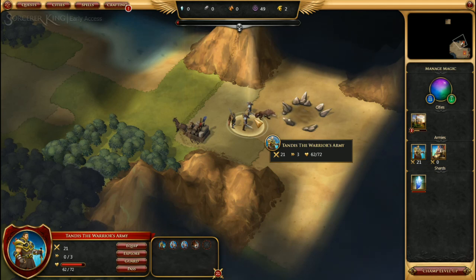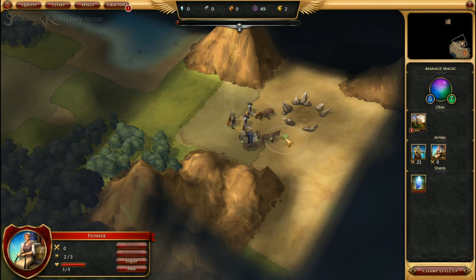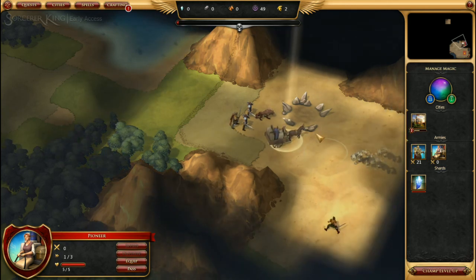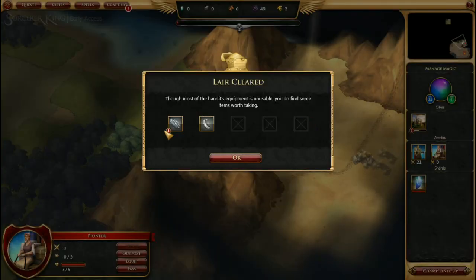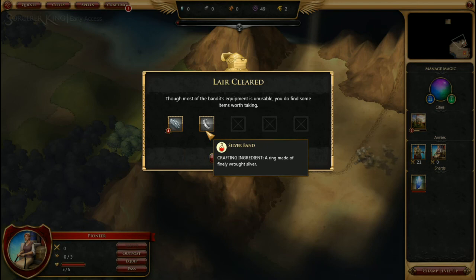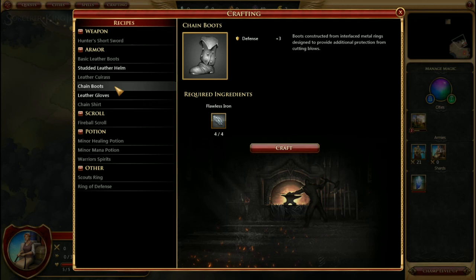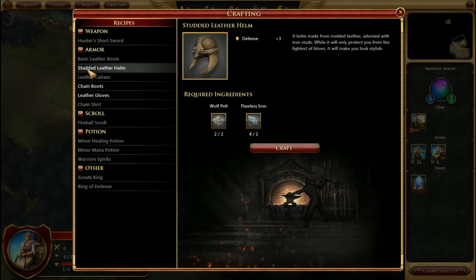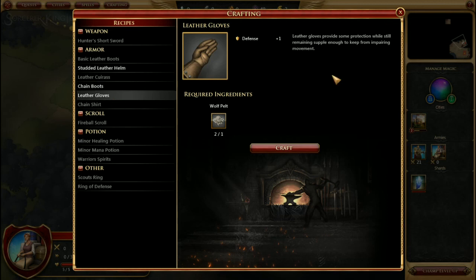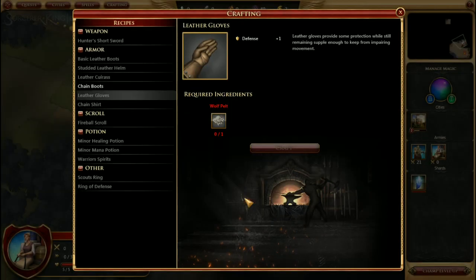That used all the movement points for Tandis the Warrior's Army. However, we still have movement points for our Pioneer, who can move up and collect loot from their lair — four flawless iron and a Silver Band. There's no point in creating more chain boots right now, but we can create Leather Gloves — we'll give a pair to Bailey and another set to Sir Kale since he can't seem to catch a break.